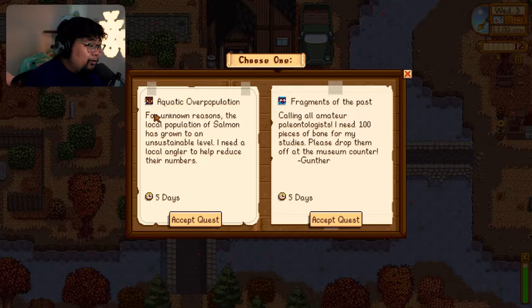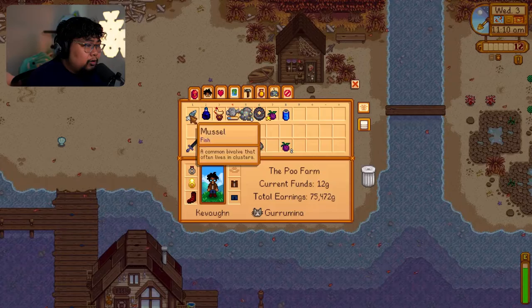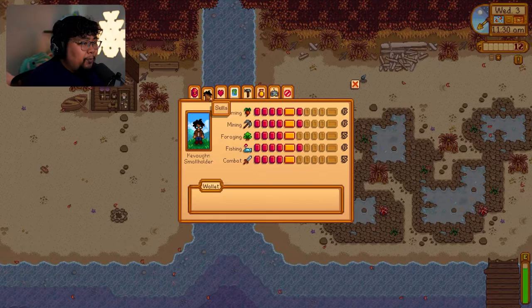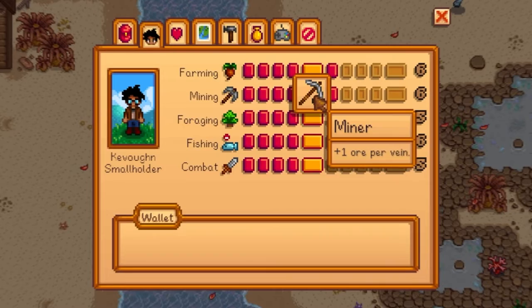Look at the game now with these pumpkins — it looks so much better. I thought I forgot our fishing rod. Let me show you our skills — they're way up there now. We have level six farming, level six mining, level six fishing.